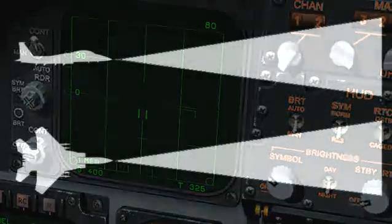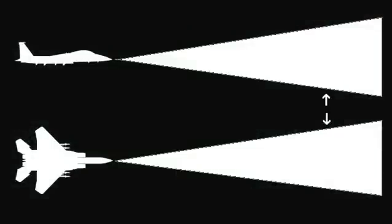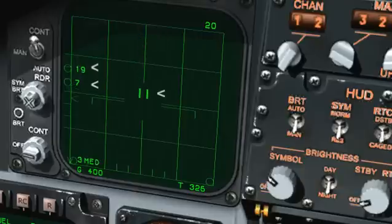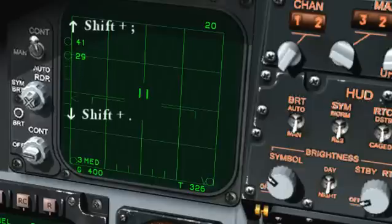Think of your radar scan as a cone — very narrow close to the aircraft and growing wider as the range increases. By checking the position of the TDC and noting the upper and lower limits of the radar scan, you'll know what part of the sky you are seeing at that range — and, just as importantly, how much of the sky you are not seeing. Don't make the mistake of thinking you are changing the elevation of the radar cone as you move the TDC; you aren't. To raise or lower the scan volume of the cone itself, use the Shift+Semicolon and Shift+Period keys respectively.